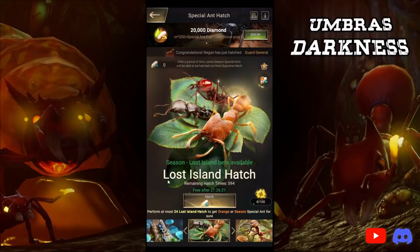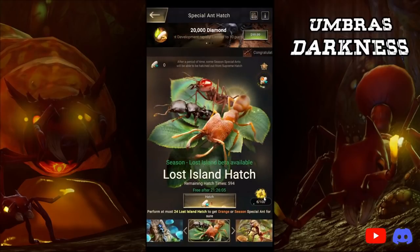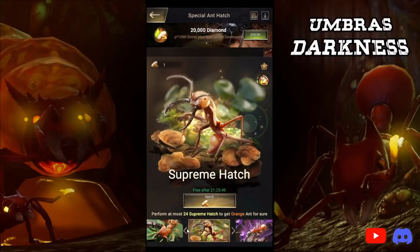Along with this lost island lucky hatch mechanic: after the first 100 hatches, you will obtain an additional lost island special ant. However, this ability can only happen once — it's only the first 100, it doesn't happen at 200, 300, 400, 500, or 600. Everyone should get to the first 100 as a free-to-play player, assuming you have SVS double rewards open. So the second thing I've learned: hold your tertiary eggs because some seasoned special ants will be available from them.